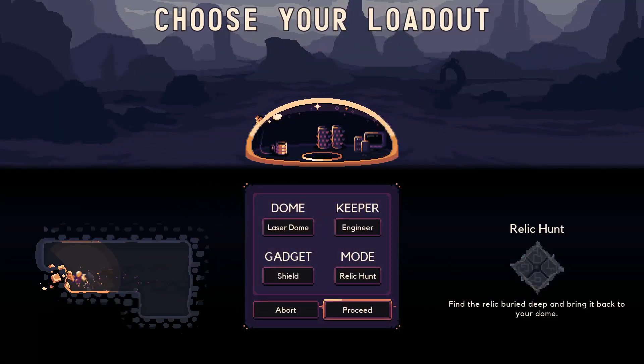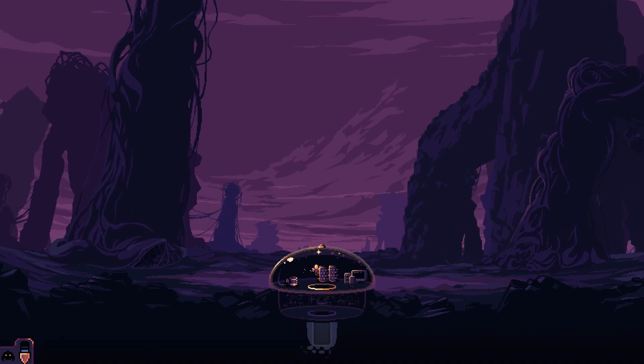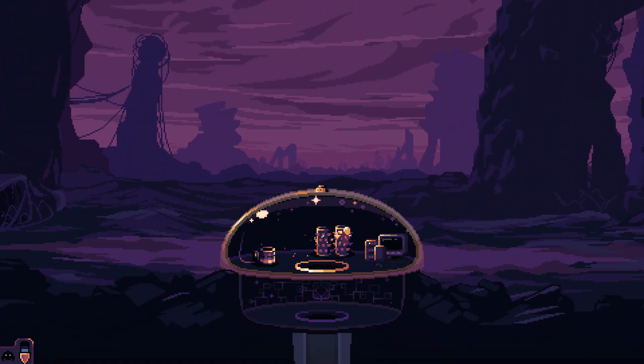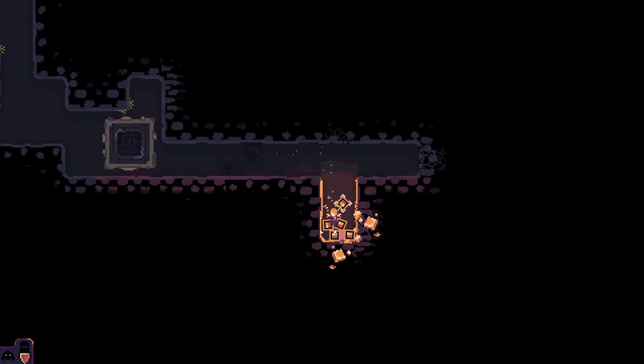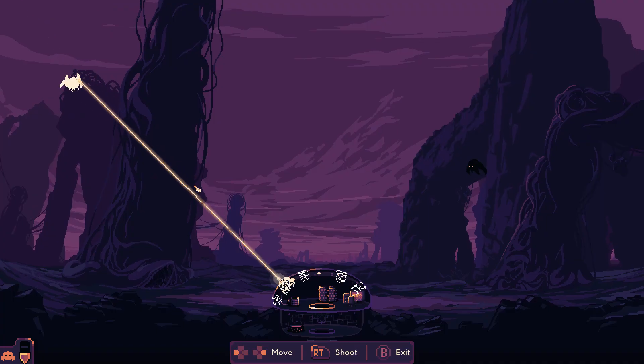You've crash-landed on a strange planet. Violent alien life is trying to take you out, and the only thing between you and certain death is the dome. Domekeeper is a 2D resource management and defense game that originated from a game jam, with a gameplay style that reminds me of SteamWorld Dig, a visual design that reminds me of Metroid, and a je ne sais quoi of indie game Kingdom.